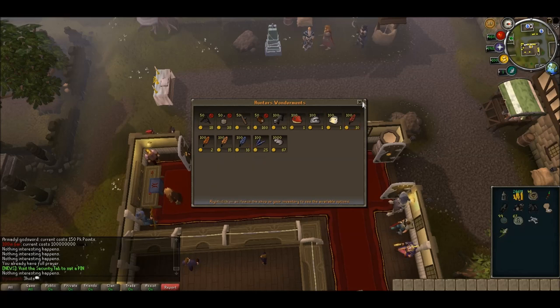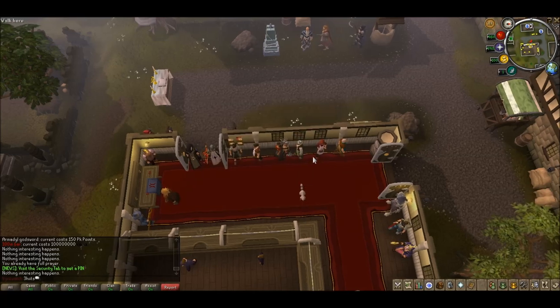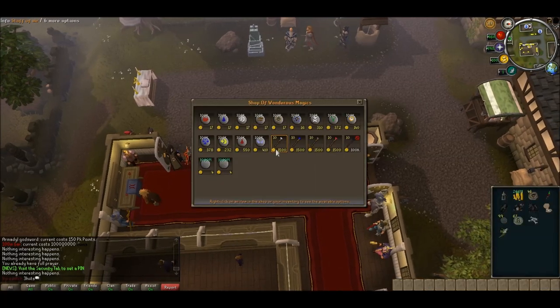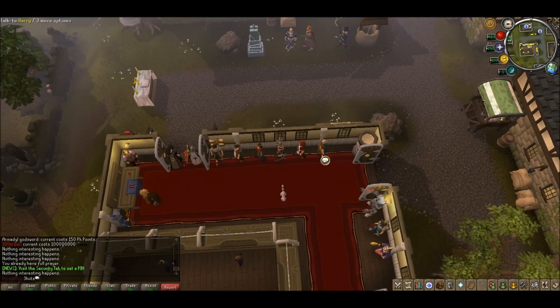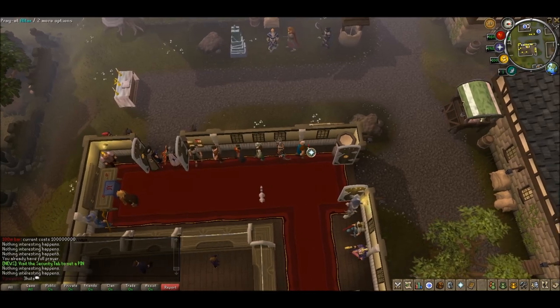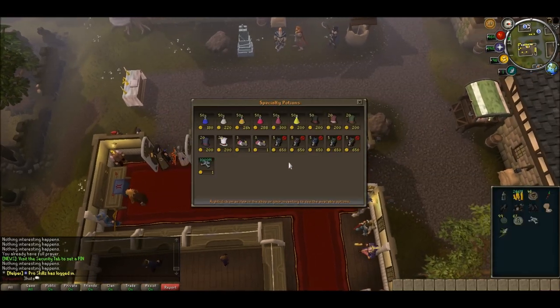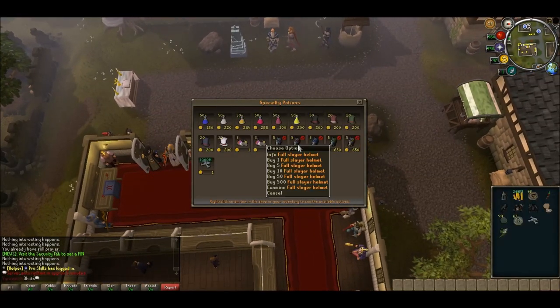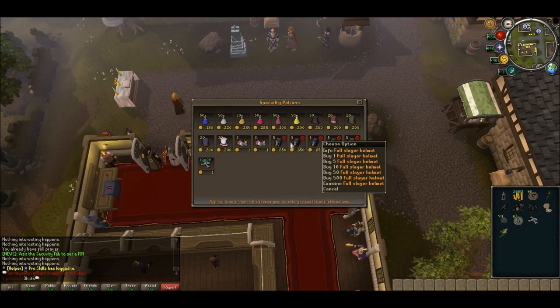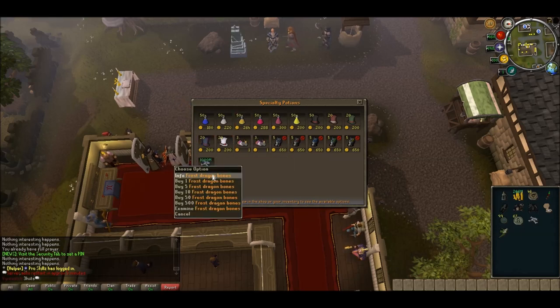This is all the hunter's stuff. Then you've got the magic stuff. It's the specialty items — so you've got all the full Slayer helms, never seen those. The top hats. Frostbones.